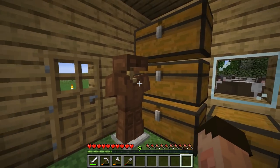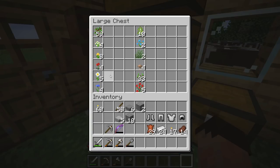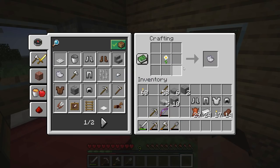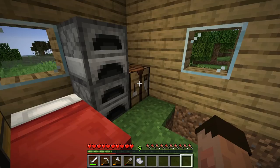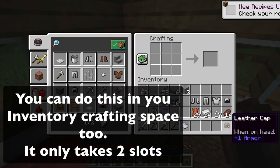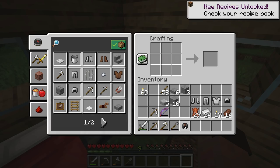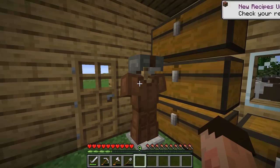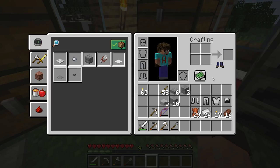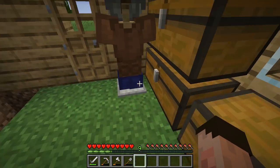The final thing we can do with leather armor is make it nice colors so you can differentiate between your sets. I'm going to take this oxeye daisy — clicking it in the crafting table gives me light gray dye. I then take a leather cap, put it in the crafting table with the dye, and it gives me a dyed cap in that color. The same is true for other dyes — going blue, for example, gives me dyed boots. You can make lots of lovely different colors for your armor.